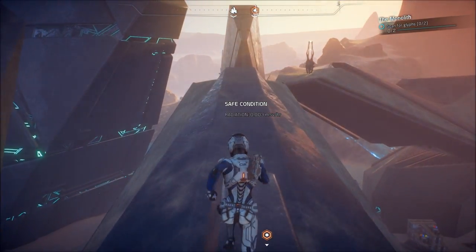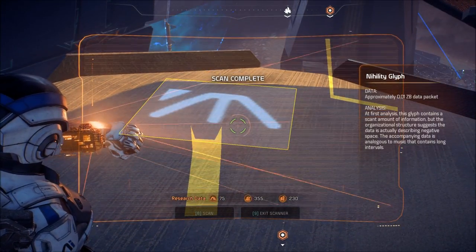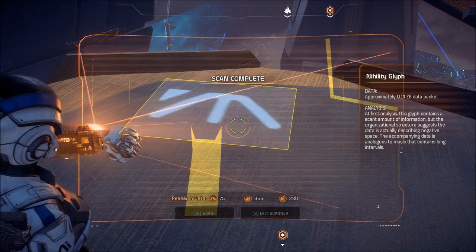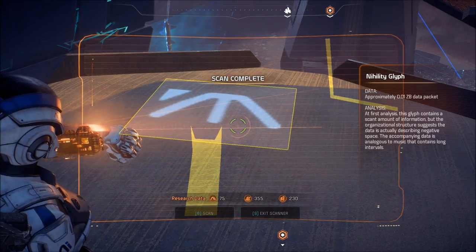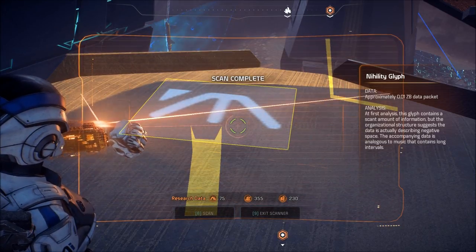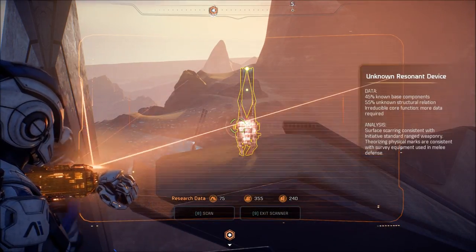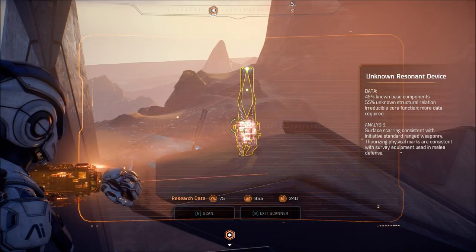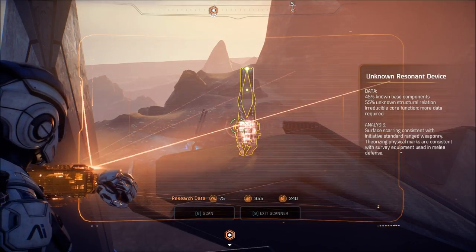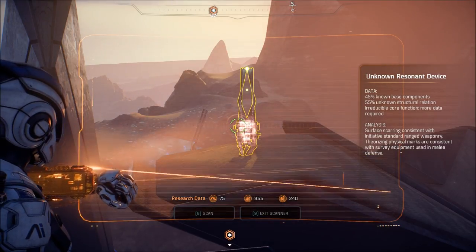Radiation levels normal, life support at 100%. Nihility glyph — at first analysis this glyph contains a scant amount of information, but the organizational structure suggests the data is actually describing negative space. The accompanying data is analogous to music that contains long intervals. Unknown resonant device — 45% known base components, 55% unknown structural relation, irreducible core function, more data required. Surface scarring consistent with initiative standard range weaponry. Theorizing physical marks are consistent with survey equipment used in melee defense.